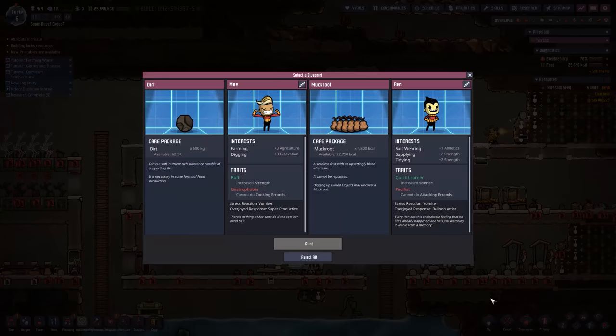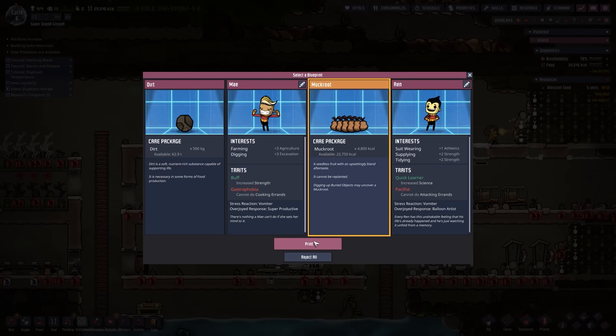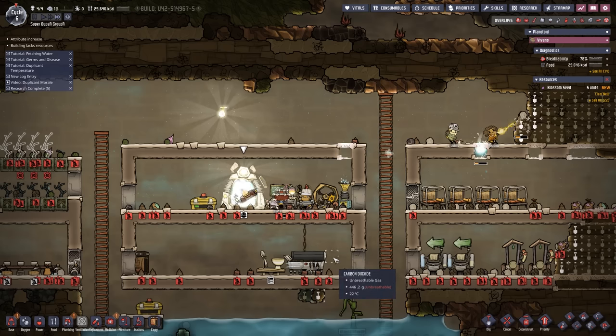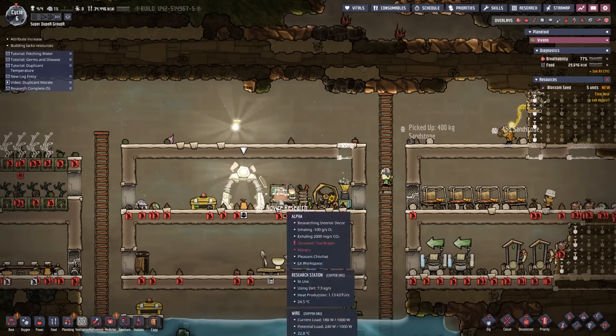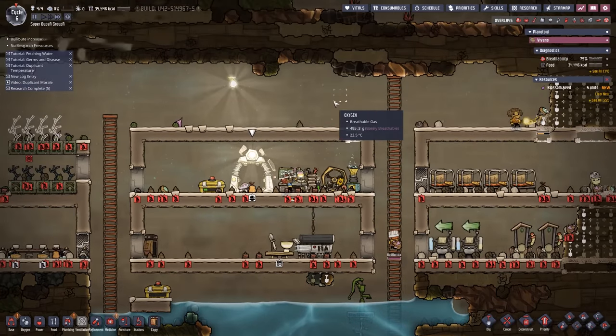A new printable is available. I'm a little bit wary of getting myself another dupe right now. It might be better to go ahead and get a care package — get a whole bunch more food. Some people consider care packages to be a little bit cheaty, but I don't really; it's just part of the game. We're going to go ahead and just print ourselves a bunch of muckroot. Is muckroot really good food? Not at all. But it lets me kind of avoid worrying about the farms for a little bit longer, and I'm okay with that.